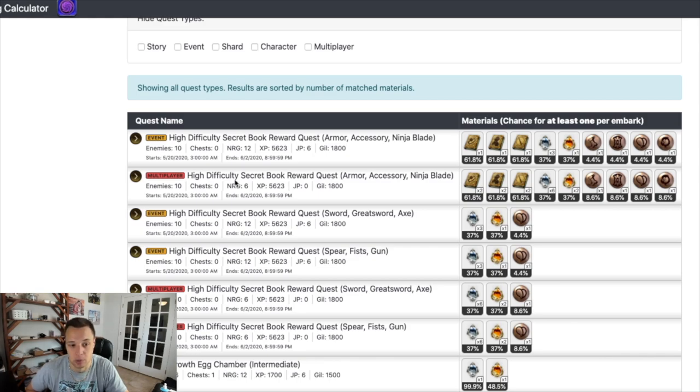Now let's go into multiplayer. Multiplayer costs only six stamina compared to twelve stamina and gives you the option to join co-op for free. Note there is no higher drop rate on global for creating versus joining a room. Look at this: double drops at 61.8% for the accessory book, armor book, and ninja blade book. That's huge — double drops. So if you get three ring drops, you're going to get six ring drops for the book. Same for the armor and the blade.